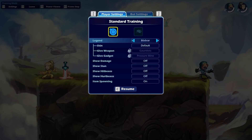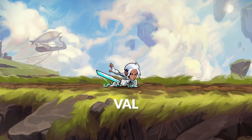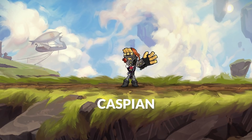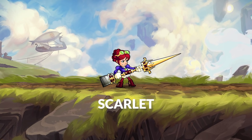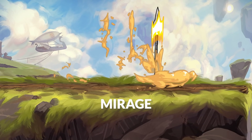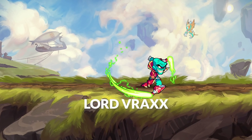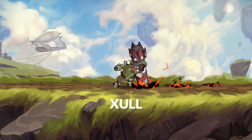In addition, we made a couple of game improvements, like players can now select skins in the training mode in-game menu. This week's free-to-play Legend Rotation features: Val, Reno, Caspian, Scarlet, Mirage, Magyar, Lord Vrax, Kaya, and Zol.